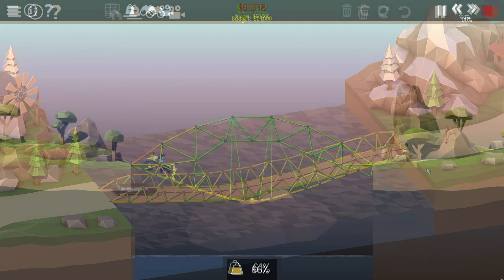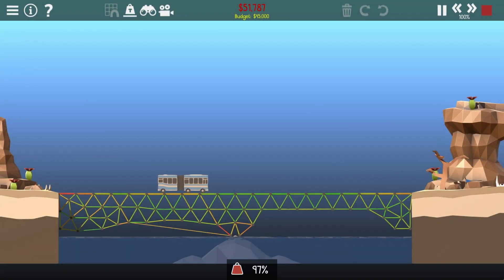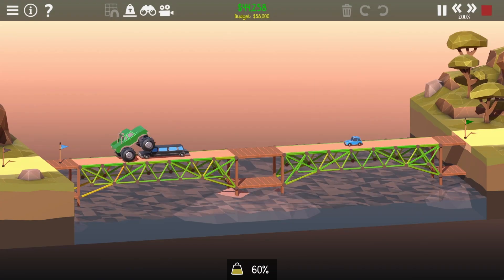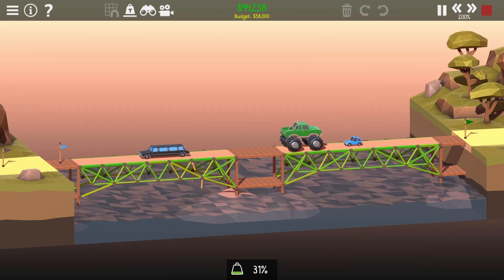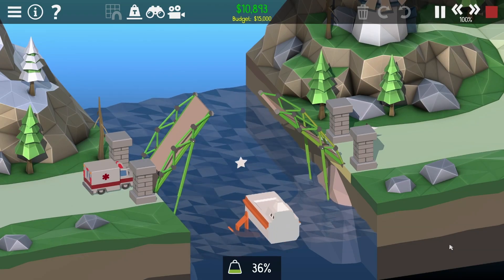There's a whole bunch of various vehicles which move and behave differently. Some will be slow and heavy, or zippy and light. You'll need to keep this in mind while building, because the type of vehicle can change what's possible for you and your bridge. There's also planes and boats to avoid, and sometimes multiple target points to hit.